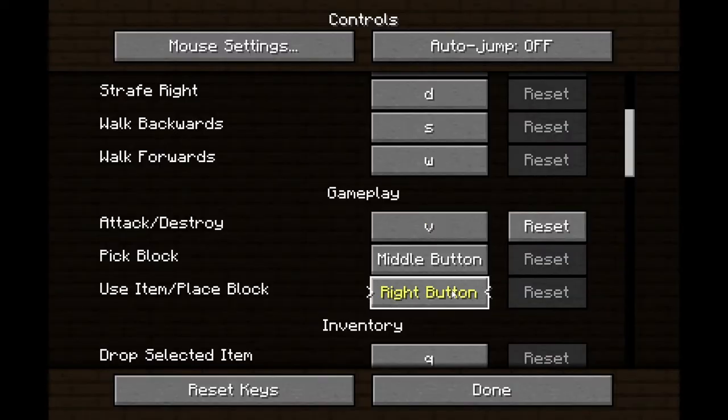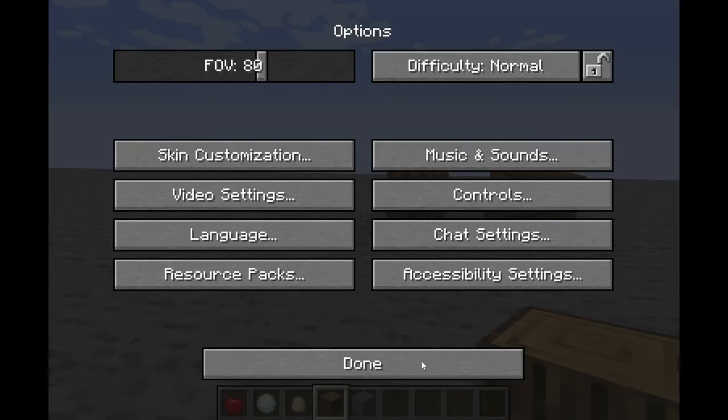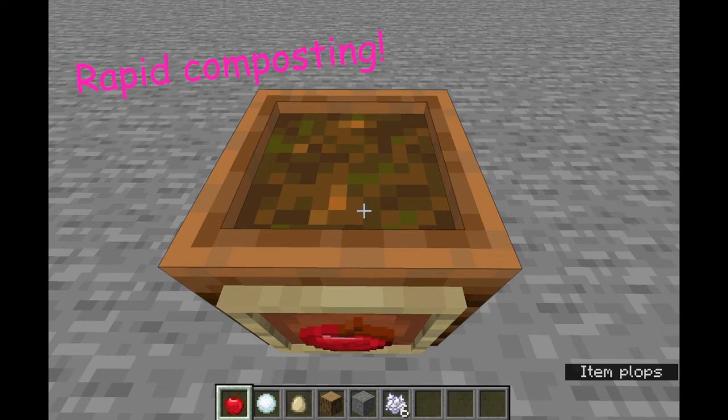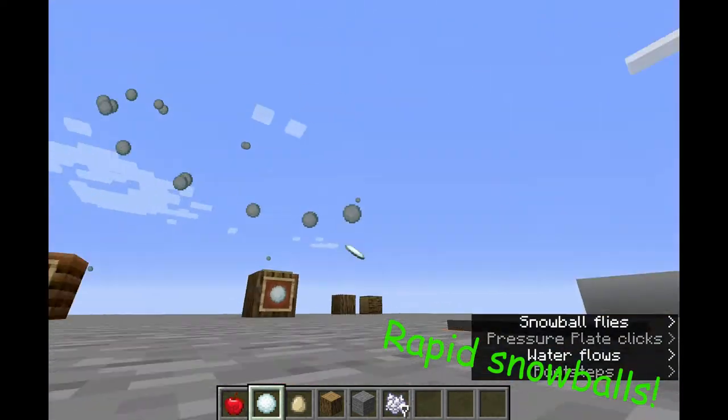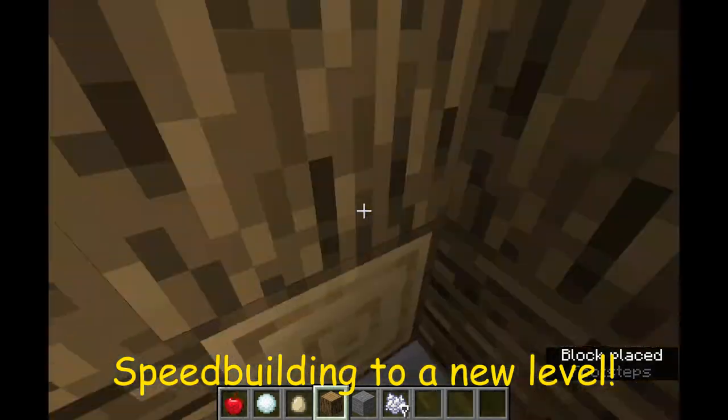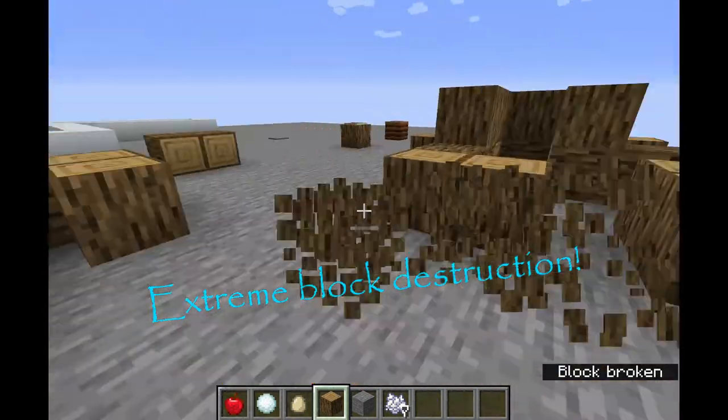However, if you re-bind your mouse buttons to keyboard keys, the delay is shortened. This enables rapid composting, rapid snowball fire, speedboating, and extreme block destruction.